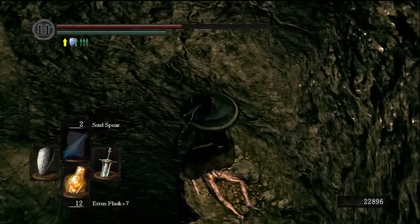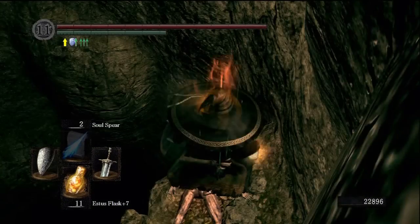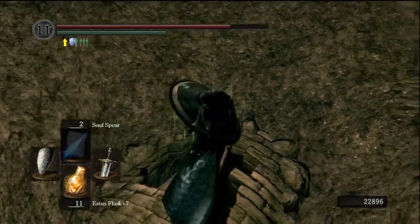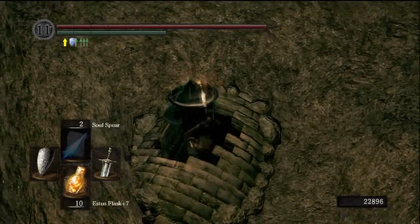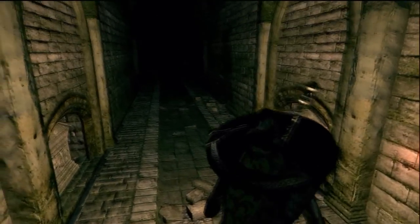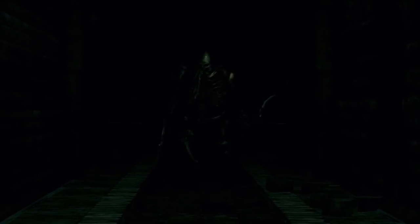Just drop onto these — don't roll, don't run, just drop. You might need a few flasks, you're going to lose a bit of health, but it's the only way I know to do it. So remember: just drop, don't roll, don't run off or jump — just drop on them straight off.